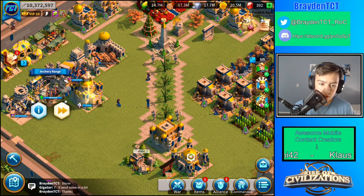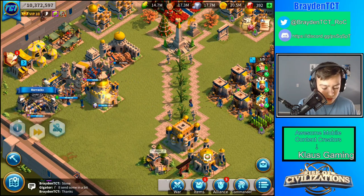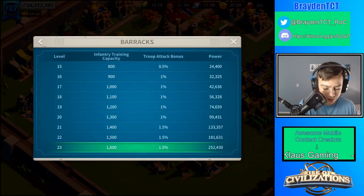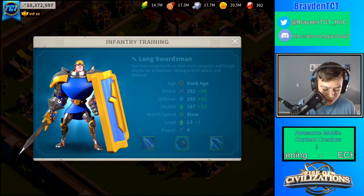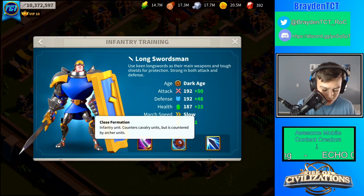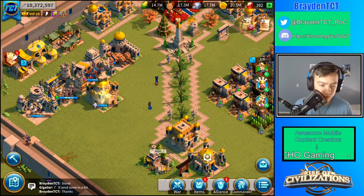Let's get into what they're about. So, they do counter infantry units. As you can see in infantry — I'm also gonna be doing a separate video on infantry — it says they are countered by archers, but they counter cavalry.